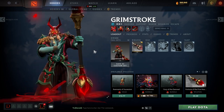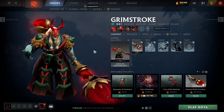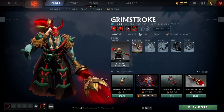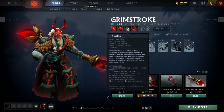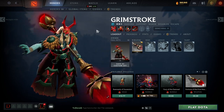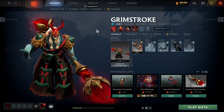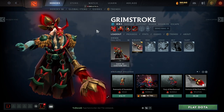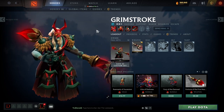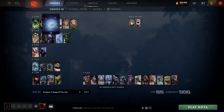Next we have Grimstroke - great four position, great five position, kind of flexed either way. Very good against illusion heroes, so it wasn't picked much this patch, but they changed Ink Swell recently to make it good like it was before, so now it's getting picked a bunch. Great against mobility heroes - Pangolier was a really popular mid and Grimstroke is very good against that hero. Also very good to combo with heroes like Doom for that double Doom - absolutely insane.